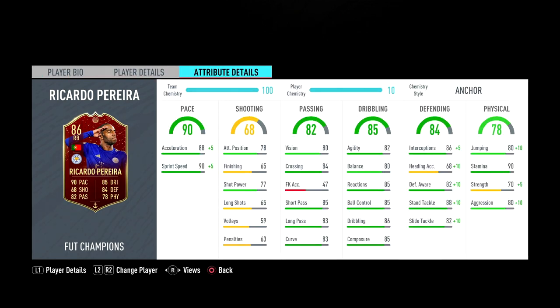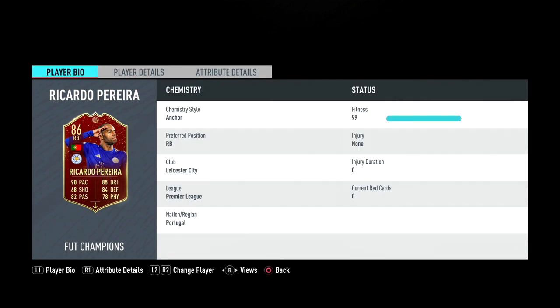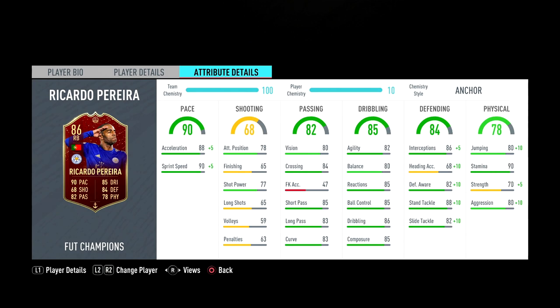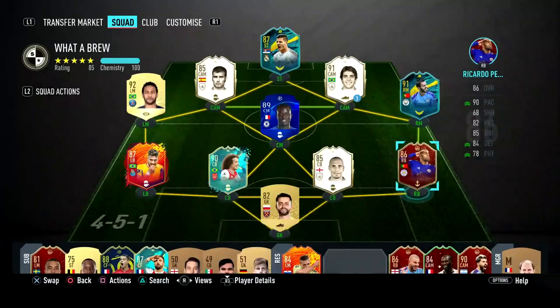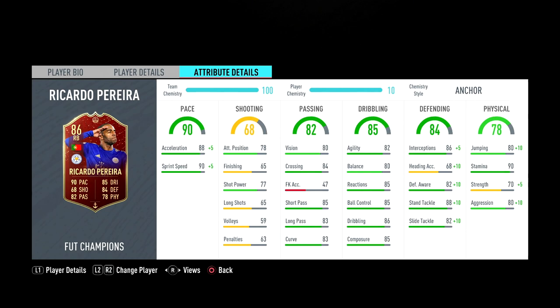Looking at his in-game stats — what a card. I haven't played any games with him yet because I just got him, and I've put Anchor on him because I thought that's probably the best chem style. His pace is 88 acceleration and 90 sprint speed, but with the Anchor it gets to 93 acceleration and 95 sprint speed, which is very good. His passing stats are very good for a right back, his dribbling is also very good, and his defensive stats with the Anchor are top tier.